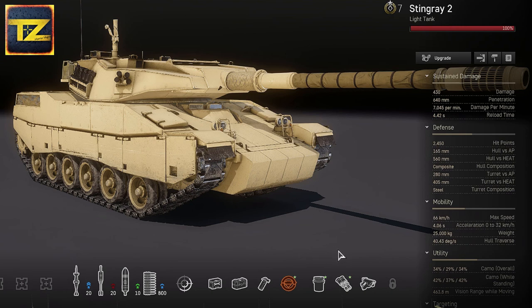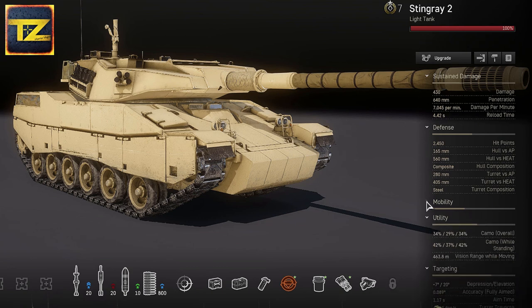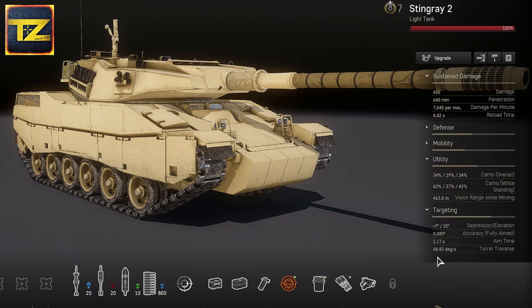Let's take a look at retrofits. These are mine, so you may have different stats. But nevertheless, here they are. I chose to fit electro-optical absorbing paint, which boosts the camo factor; augmented optics, which gives additional vision range; and an advanced muzzle reference system, which increases accuracy.